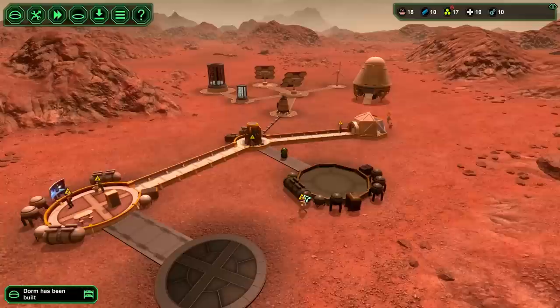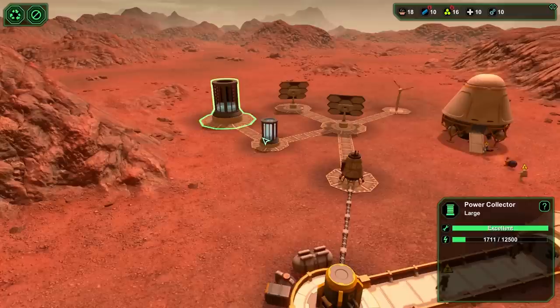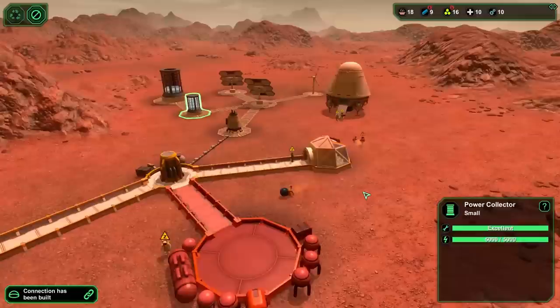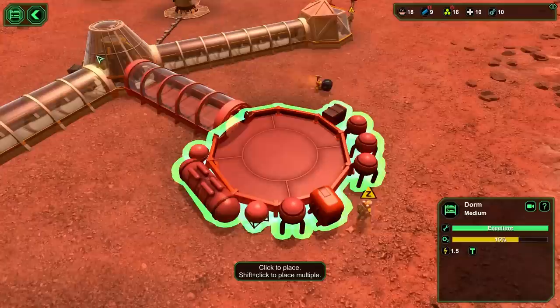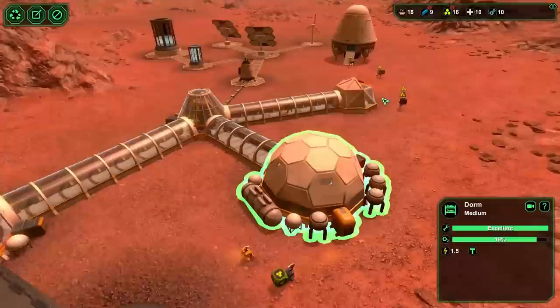Everyone's tired now, they've got water, still have meals, and the biodome is done and getting connected. Resources are looking pretty good but metal is really starting to drain. We've got a battery holding 12,500 megawatts that's filling up, so I think we'll be okay through the night. Let's go to the dorm and build some beds - costs one bioplastic each. I'll make a couple. I want people to get rest.